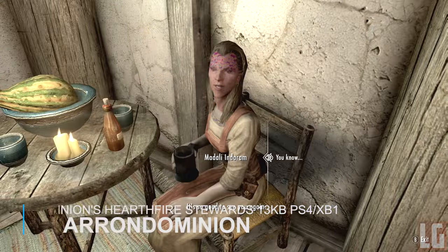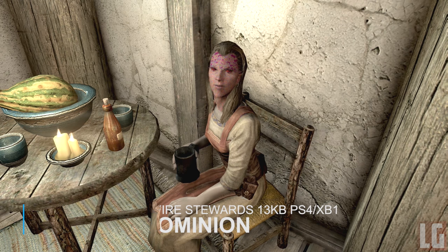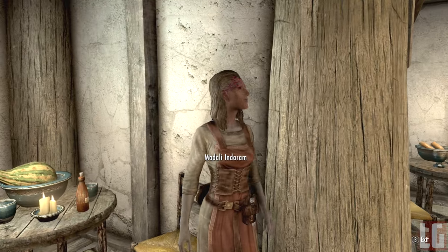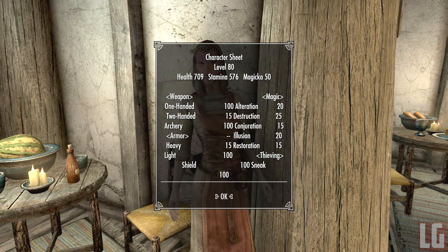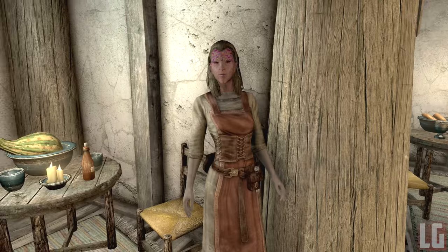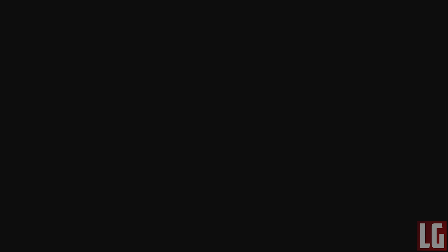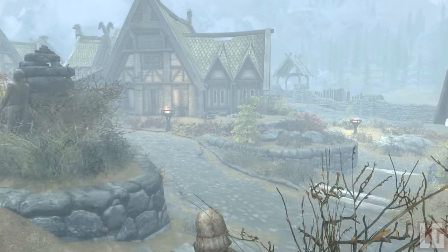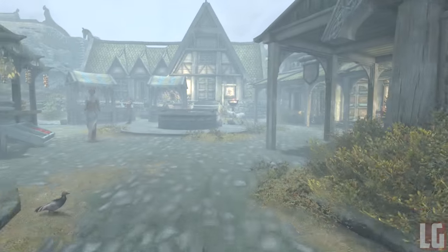Our next mod adds 10 NPC characters to various towns and cities around Skyrim, with the sole purpose of having people to hire as stewards for your Hearthfire homes. These characters are all actually followers — they are all essential, they level with the player up to level 80, they're good at one-handed, archery, light armor, and sneak, and they have a resistance based on their race. They're not really intended for combat; they are house stewards after all, and you can recruit them and drop them off at your home.